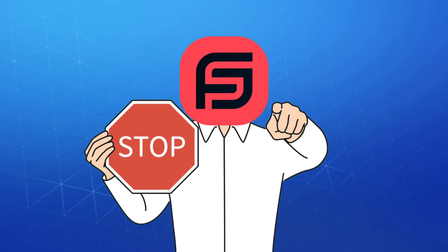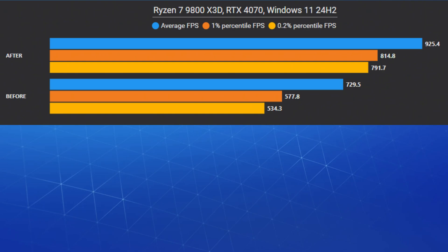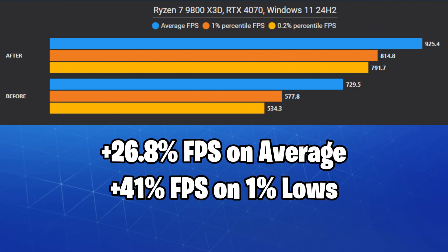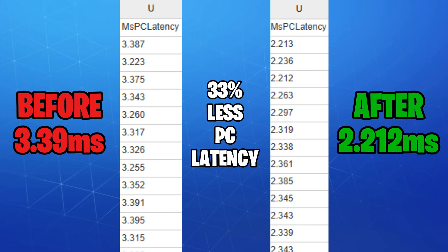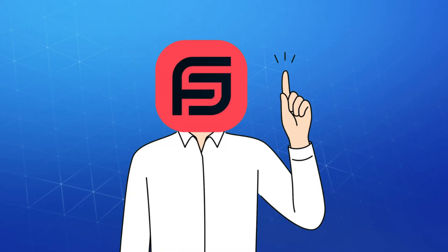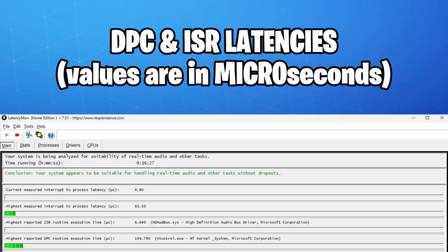It's time for the before and after results. While we didn't reach 1000 frames per second, we were really close with an FPS boost of up to 48% when using the recommended settings from the video. We also saw a huge input lag decrease of 33%, which might be even more significant on low-end PCs. And here are the driver latencies after applying the recommended settings.